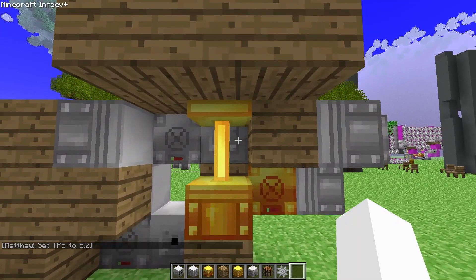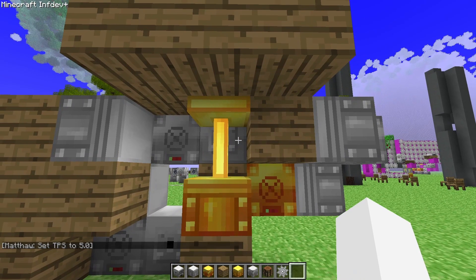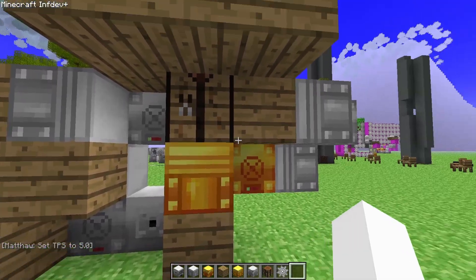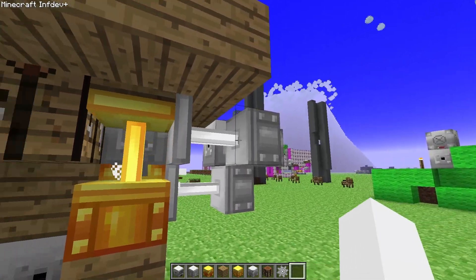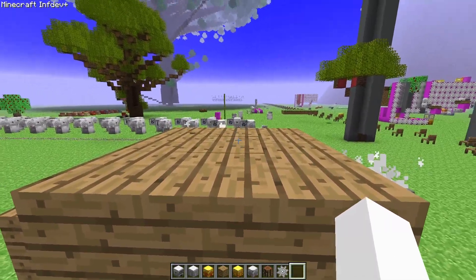Basically the same thing happens when I activate it again. I activate it, this piston retracts, but this time this piston will extend, so now we'll have the oak planks instead.